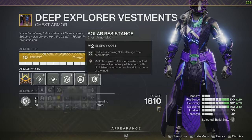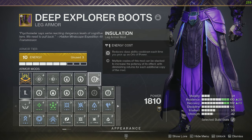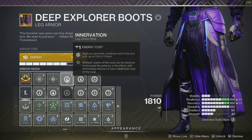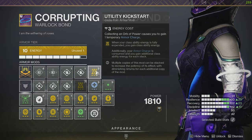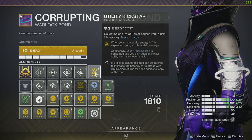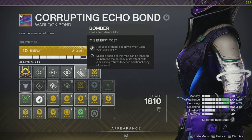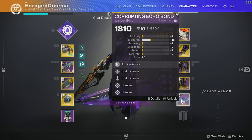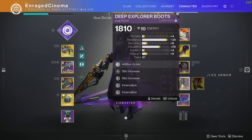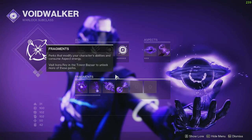The chest mods change depending on the activity — use defensive mods and perks there. For the boots, we have one Insulation so every orb pickup gives back class ability, and two Innervation mods so every orb pickup gives grenade energy. For the class item, we have Utility Kickstarter — when you have armor charges and use your class ability it lets you keep your class ability — and two Bombers, so every time you use your class ability you get grenade energy.